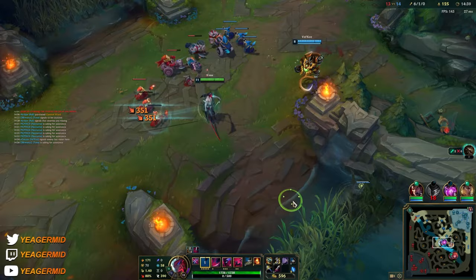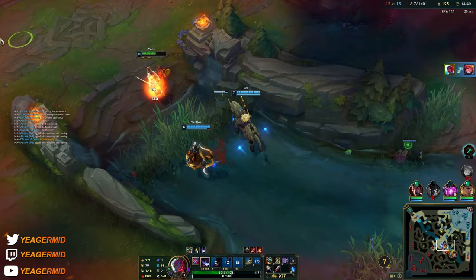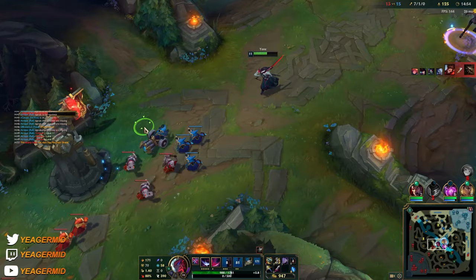I'm stacking the Q a bit too early here so that's a problem. I'm E-ing out instantly so I don't get hit by the Volibear CC and get chain CC'd. I just took out someone and peaced out.